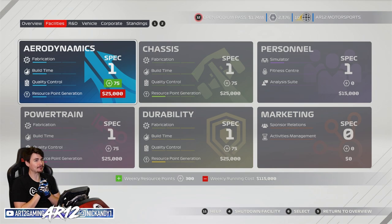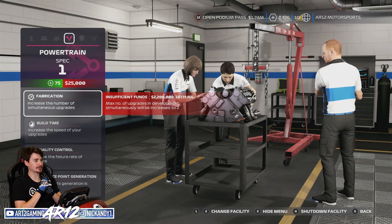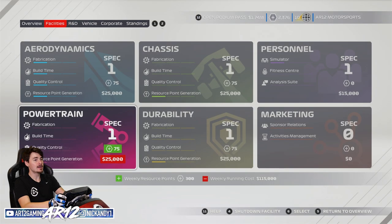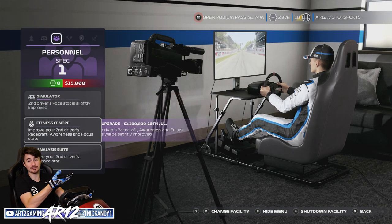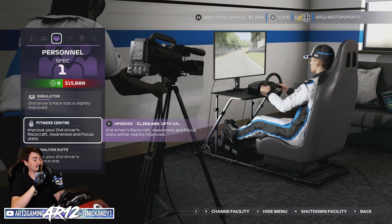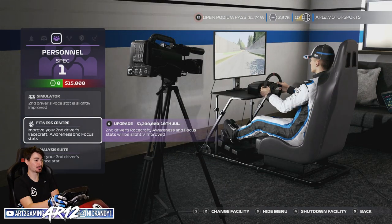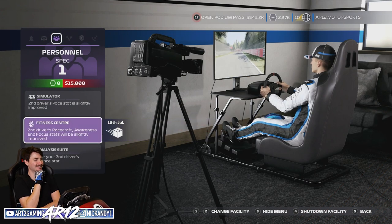We have 1.7 million bucks in the bank. We could come to our powertrain department and wait until we have 2.2 million so we can do two upgrades at a time. Or we go in right now and continue to upgrade the driver stats of Jack Aitken. 1.2 million bucks to boost our race craft, awareness, and focus of Jack Aitken sounds pretty good - let's go for that. 1.2 million bucks spent.